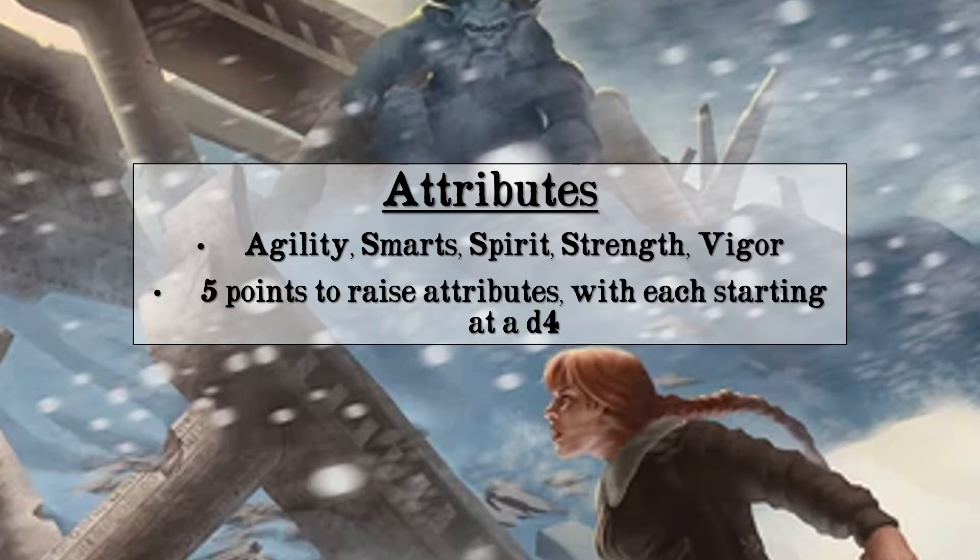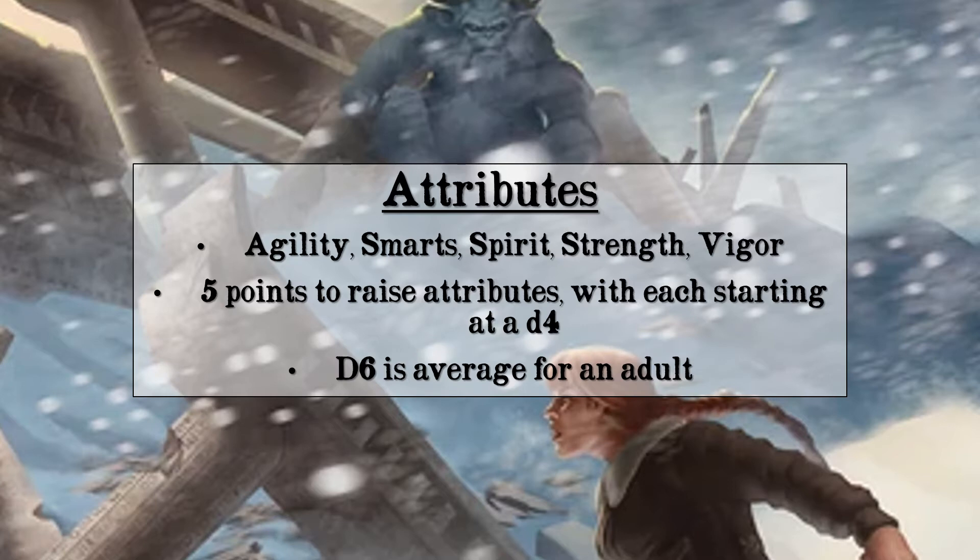When making a character, you have five points to raise attributes. They all start at a D4, so raising one to a D6 costs one point. The game ranks D6 as the average for an adult, so if you just put one point down the line, you end up with a normal human being. Specializing an attribute means others won't raise at all, so you have to decide on the balance. Raising a single attribute all the way to a D12 costs four of your five points, which doesn't leave much to raise other attributes.